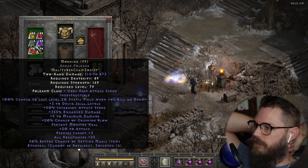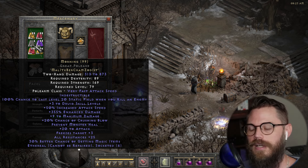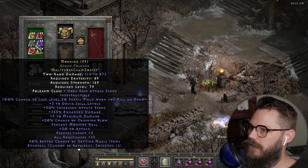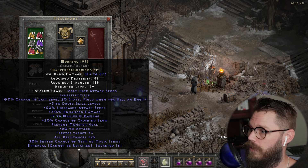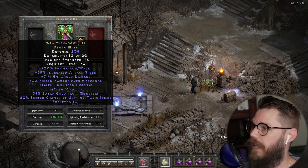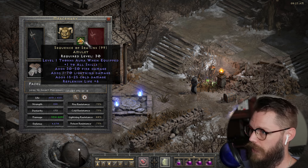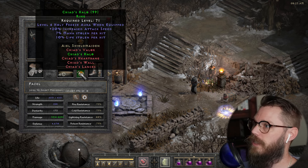For the mercenary, I'm running with Morning — it's a six-socket ethereal weapon, a druid weapon. I wanted the 100% chance to cast a level 20 Static when you kill an enemy, but unfortunately he doesn't kill a lot of enemies so Static doesn't proc as often as I'd hoped. It has a ridiculous amount of damage: 355% enhanced damage, nine to max damage, 20% crushing blow, prevents monster heal, and freezes target. It's a solid two-hander. His helmet I need to switch out — out of laziness I haven't. I think he's had it since around level 66.